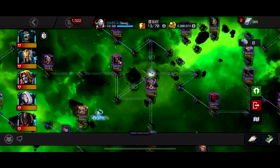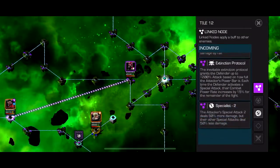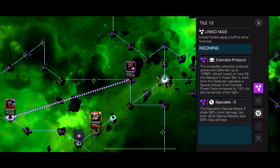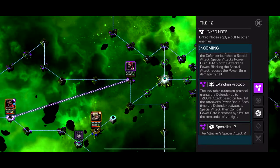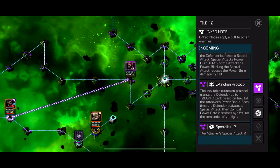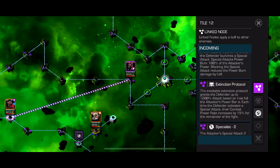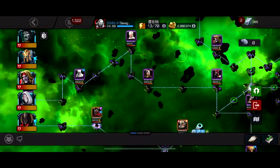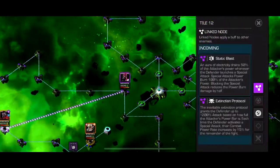Path 6 has Static Blast, Extinction Protocol, and Specialist 2 - your Special 2 does 50% more damage but other specials do 50% less. Extinction Protocol grants the defender up to 200% attack based on how full the attacker's power bar is. Each time the defender activates a special attack, their combat power rate increases by 15% for the remainder of the fight. It's not that much of a node to worry about - these fights don't last that long so they won't get crazy power gain.